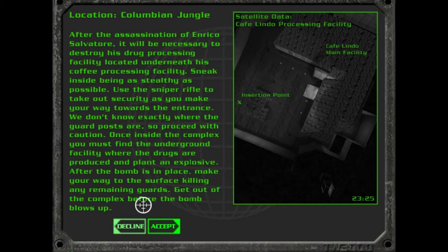Sneak inside being as stealthy as possible, use the sniper rifle to take out security as you make your way towards the entrance. We don't know exactly where the guard posts are, so proceed with caution. Once inside the complex you must find the underground facility where the drugs are produced and plant an explosive.